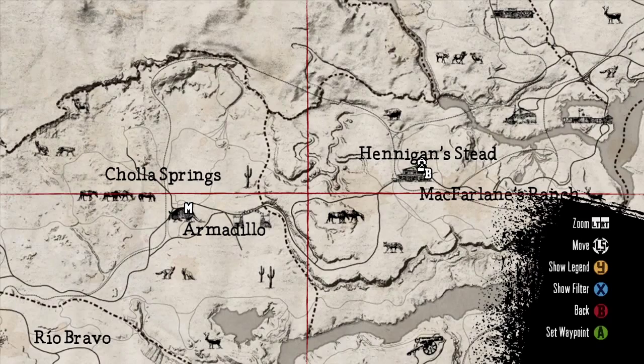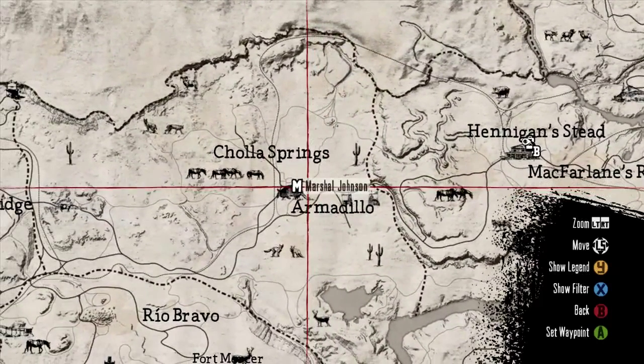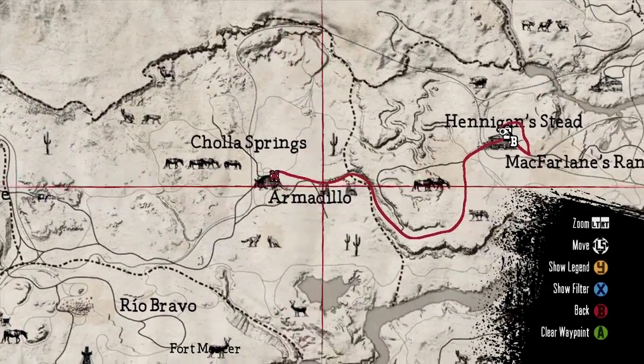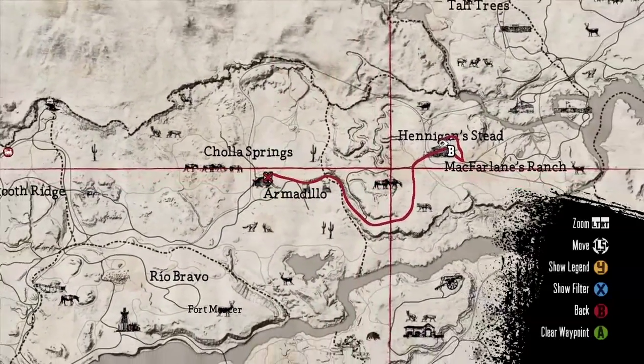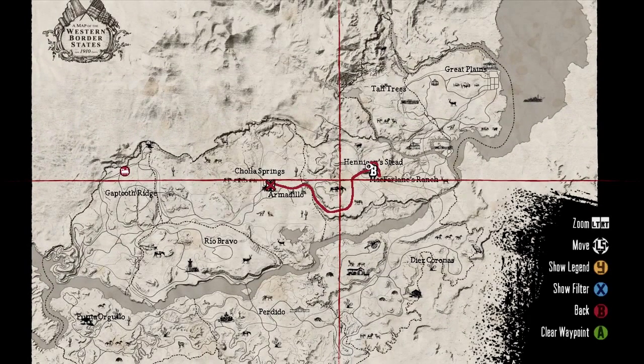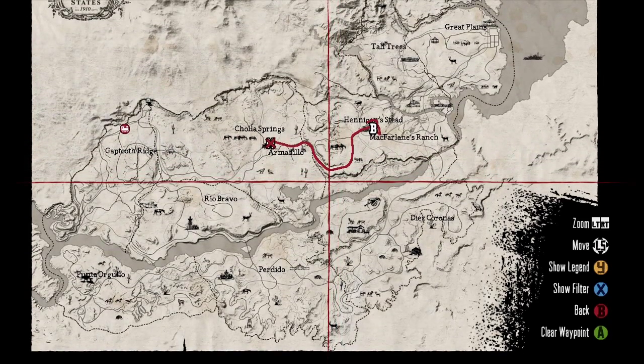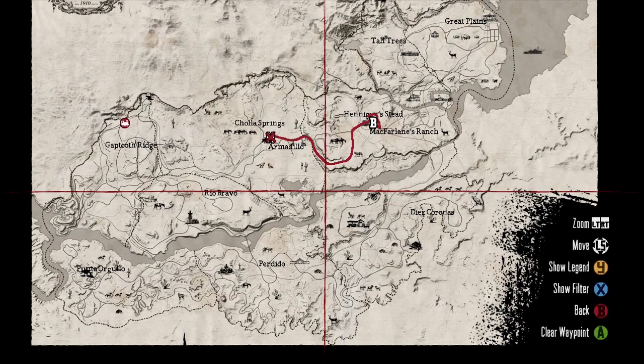As we take a look at the map here in Red Dead Redemption — man, what a huge map this is. We're going to zoom out a little bit here and show you just how expansive this map is. As you can see, to the south of the river there, we have Mexico. But for now, we're going to be worrying about the middle here.